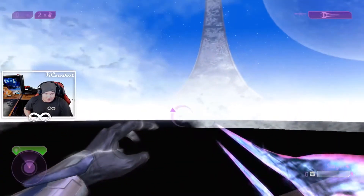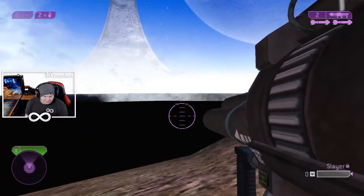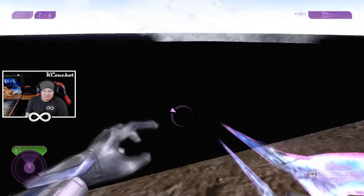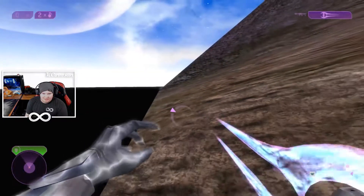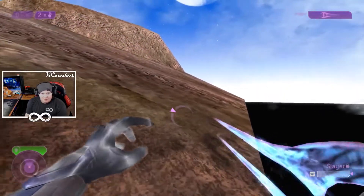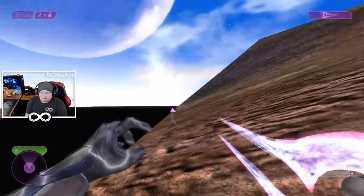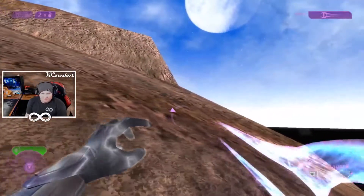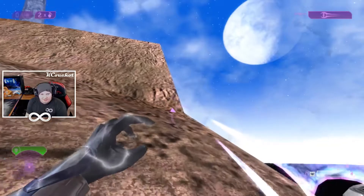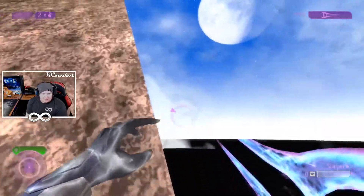Doing this glitch is always a special thing to me because this map was one of my favorite maps ever. The original Blood Gulch map was something I spent a lot of my time playing as a kid, and I always wondered what it'd be like to get outside the map. Then when Halo 2 came out and I discovered this glitch, it was magnificent. It made me reconsider everything about the game, and I went on to exploring other maps that I could get outside of. It really became one of the best times I had with Halo and multiplayer.